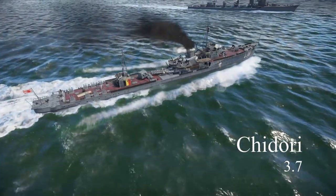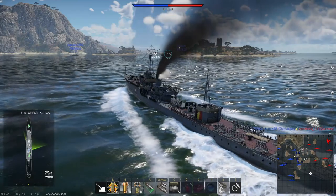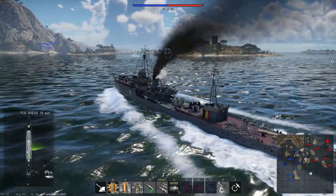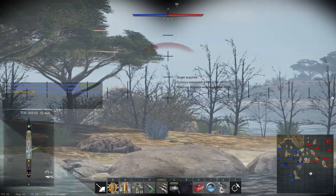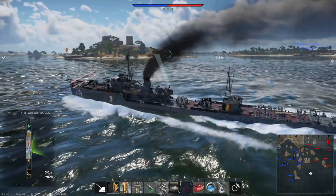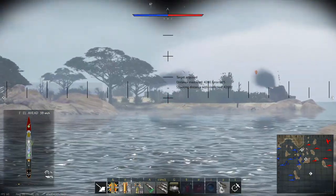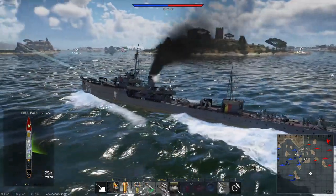The last 3.7 Japanese frigate for now is the Chidori. Similarly armed to the Shonan but very different in execution. It still carries two 120mm guns, but different ones — they have a slow reload and traverse rate but do have a semi-armor piercing shell, giving you a counter to heavily armored targets. The mounts cannot rotate a full 360 degrees, which can lead to sticky situations when a target pops up on the other side of your ship. These guns don't have the accuracy for very long ranges, meaning the Chidori has roughly the same effective fighting range of 5 km.